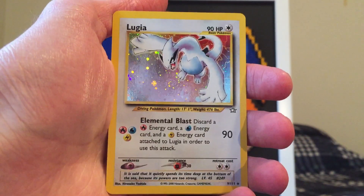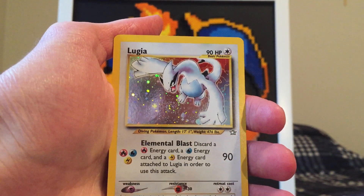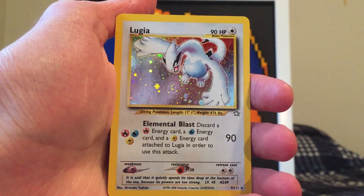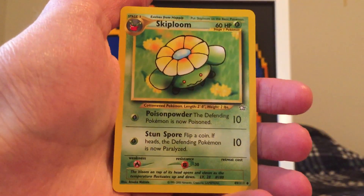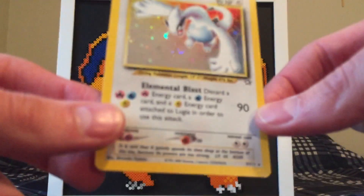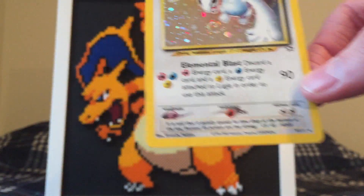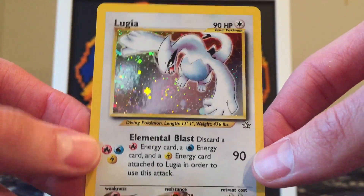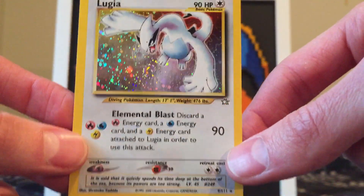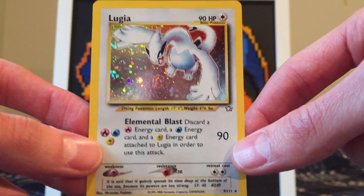Oh! Are you kidding me? Oh my God. A pack-fresh Lugia? I don't even know what the rate was for this card. The rest of the pack: a Water-type Energy, a Skiploom, a Lanturn, and a Croconaw. Oh my God, guys — please leave a like for this! I need another sleeve. Look at that Elemental Burst — 90 damage, look at the Energy attached with it, 90 HP. This was a very powerful card back in the day. I cannot believe I pulled a Lugia out of a Lugia pack!